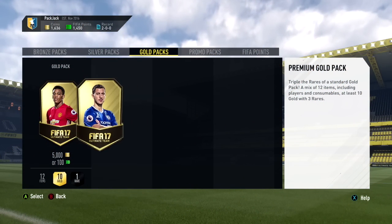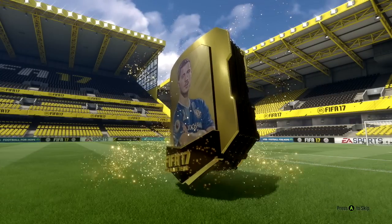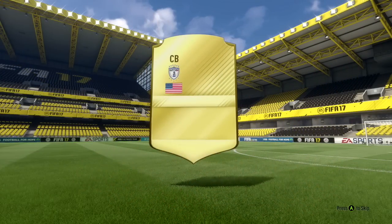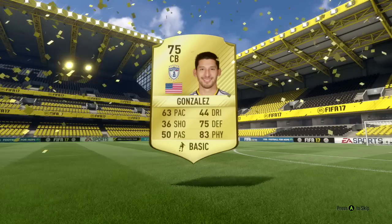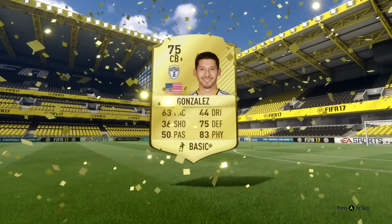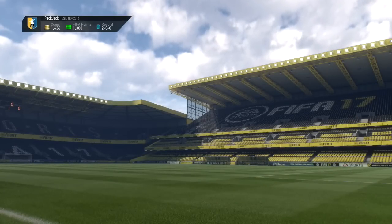Time to open another premium gold pack — EA, give us something good that'll help our team, maybe someone like 80 or 81 rated. This is a big flare — a center back from USA, 75 rated again. Why can't we get someone a little higher rated, maybe in the 80s? That'd be so nice.